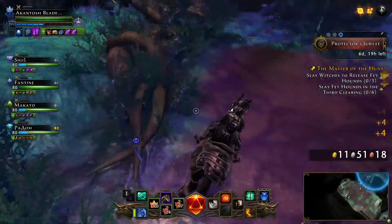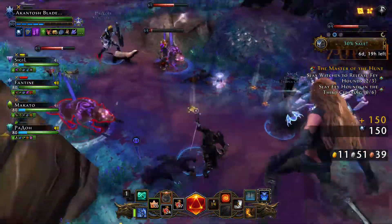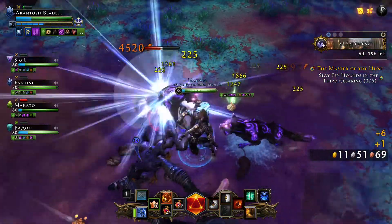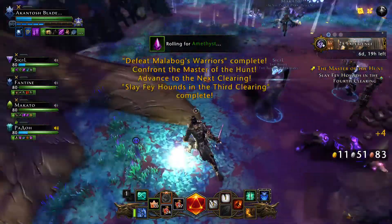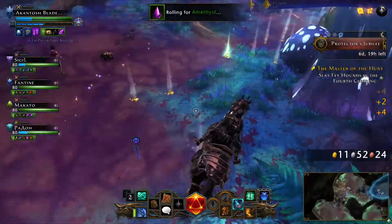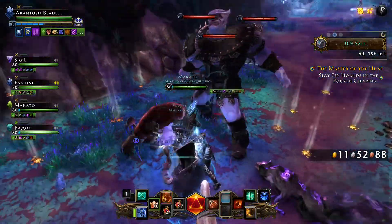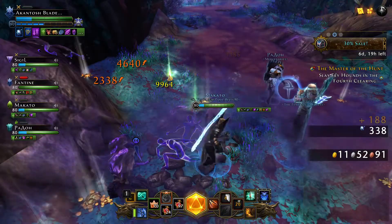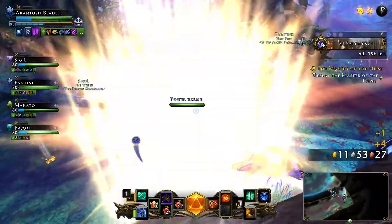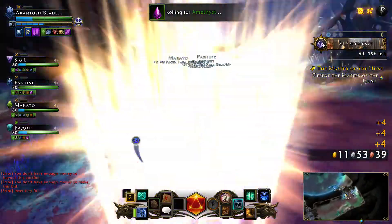I'm going to grab the gold because I need more gold to handle things. Sometimes people don't loot the gold, but these dungeons are a good way to get it. This is also a good farm for AoE builds. I had to swap out some insane insignias earlier which cost me a lot. Sometimes people can just camp out down there — I'm not too focused on the gold right now, let's see if we can get this done as quick as possible.